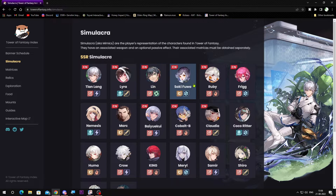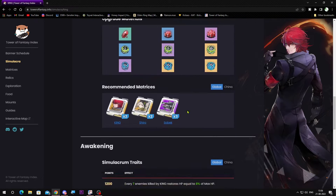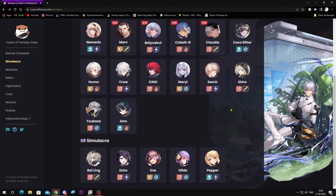For example, King — scroll to the bottom and these gems will give 80 points to King. You need to pick those for King. I'll be picking the correct ones for Samir as well.